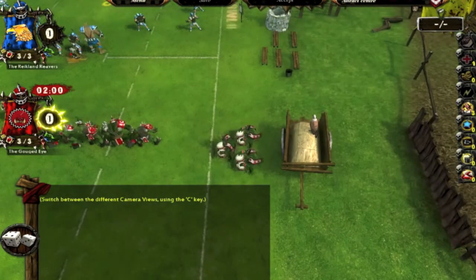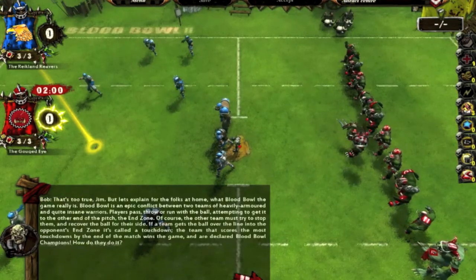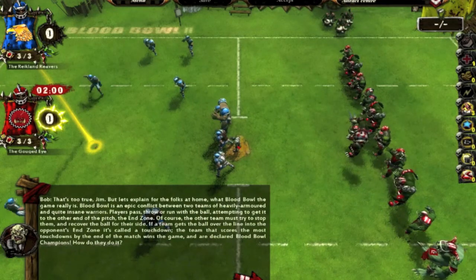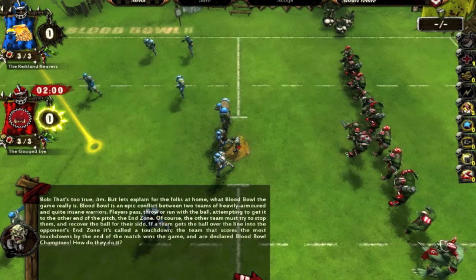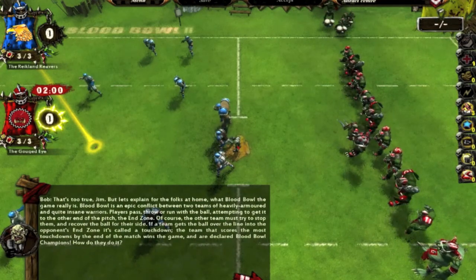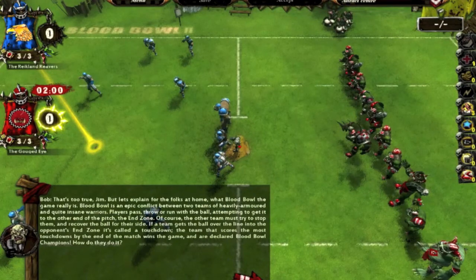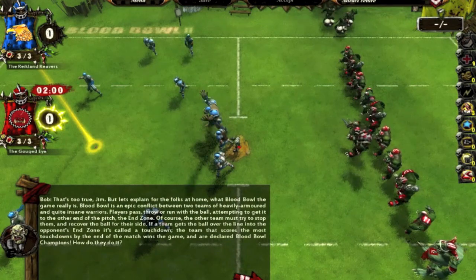Blood Bowl is an epic conflict between two teams of heavily armored and quite insane warriors. Players pass, throw, or run with the ball, attempting to get it to the other end of the pitch — the end zone. The other team must try to stop them and recover the ball. If a team gets the ball over the line into the opponent's end zone, it's called a touchdown. The team that scores the most touchdowns by the end of the match wins the game and is declared Blood Bowl champion.